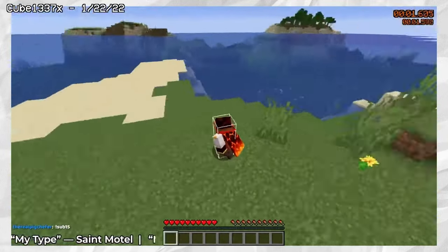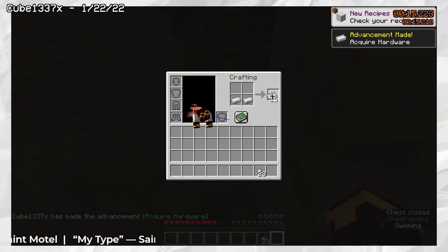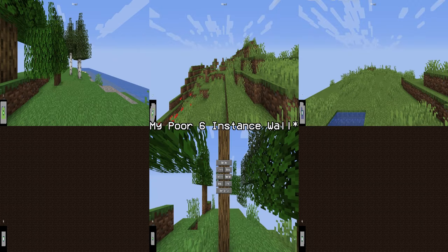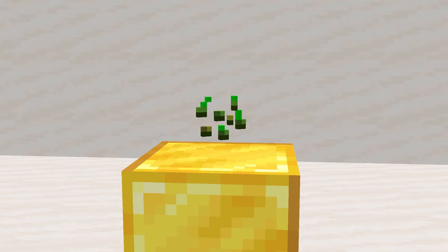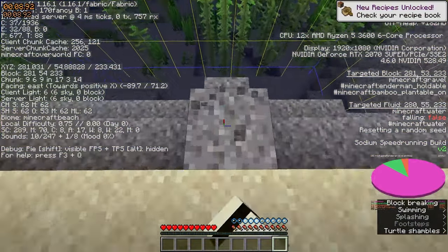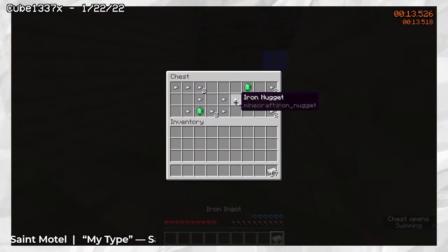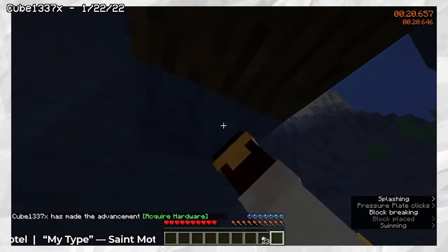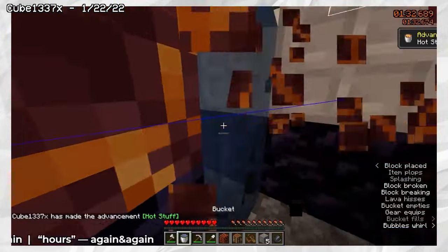Cube1337x would enter a world and immediately locate a shipwreck. For those unfamiliar with Minecraft speedrunning, what you just saw is known as the Wall — a way speedrunners can reset multiple instances of the game at once. Ever since Brentilda's run, speedrunners realized that an amazing seed was needed, leading runners to play mainly ocean seeds, as they contain a buried treasure or shipwreck — the fastest way to get a ton of iron. Cube gets 19 iron ingots, uses a pressure plate to get wood from the boat, and crafts everything he needs before boating to a magma ravine and entering the nether in 1 minute 39 seconds.